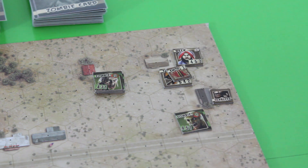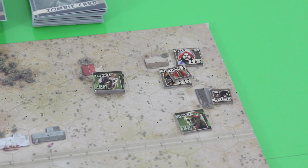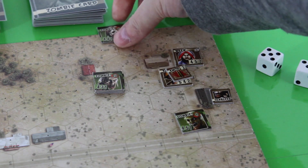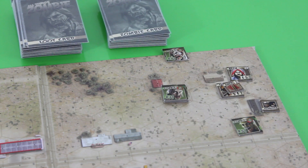End of round three: we roll for the two shot tokens. One roll of 4 generates another zombie. Drawing the zombie card — he's placed three spaces up from our position and will head toward Back. We still have some time, so let's do one more round.